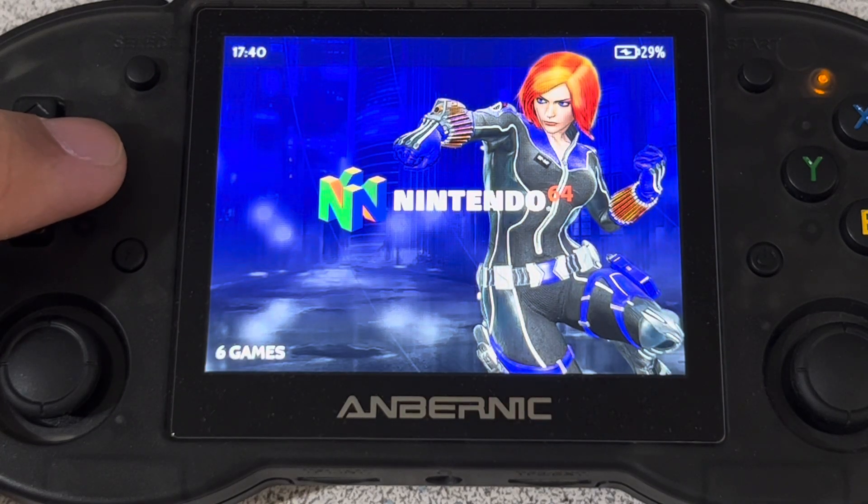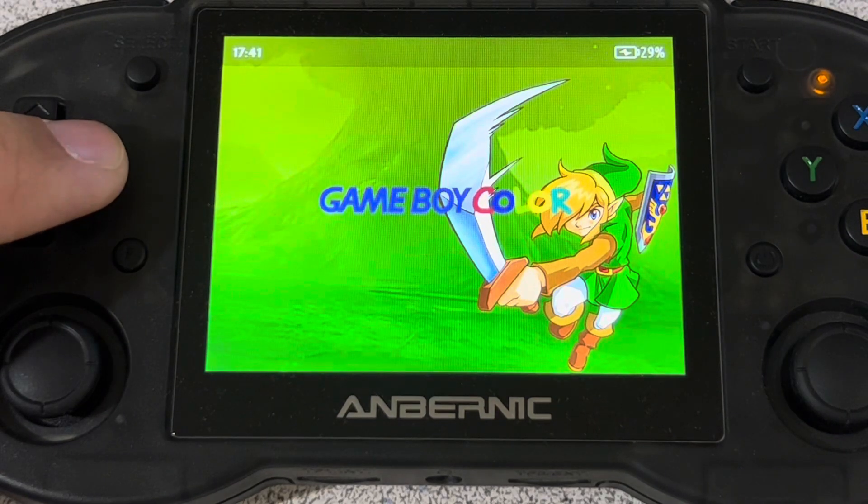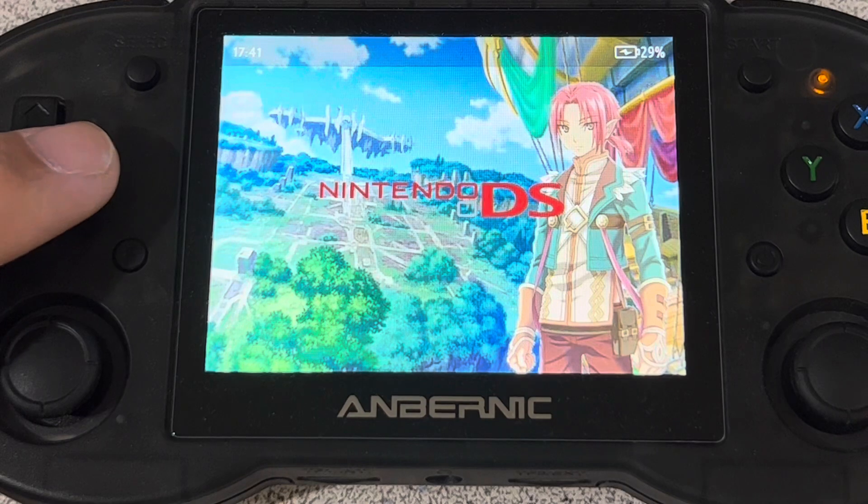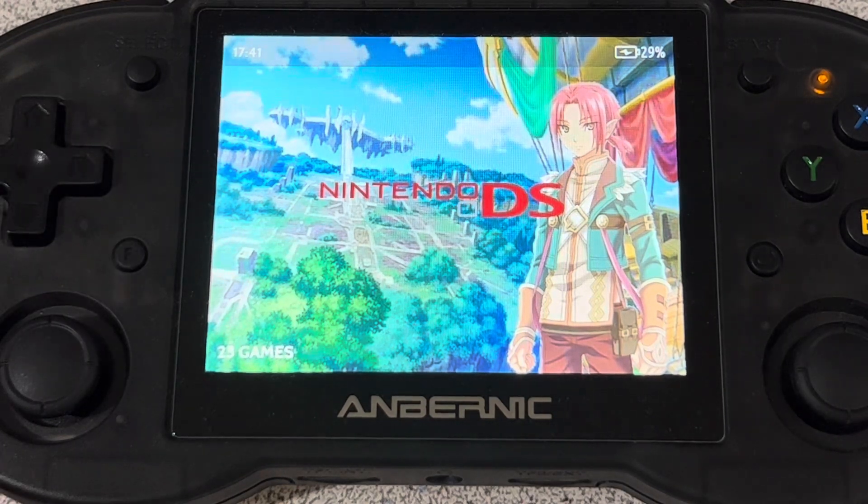Your Nintendo 64 has a grand total of six games. Game Boy Color, 174 games. And its successor, the Game Boy Advance, 397 GBA games. Going one generation further, on your Nintendo DS you have 23 games available.